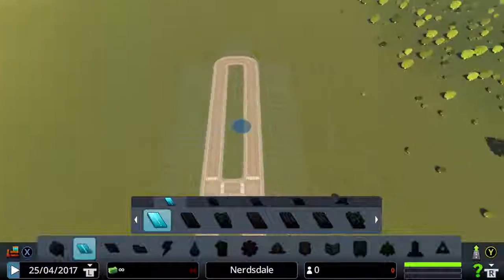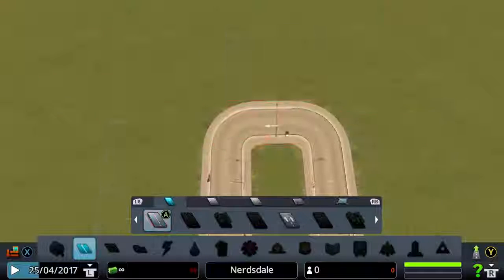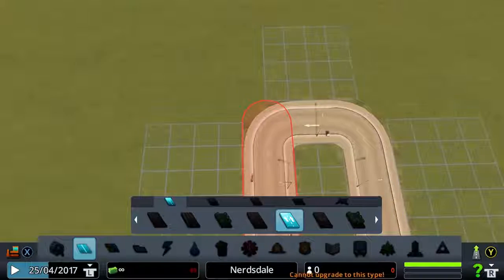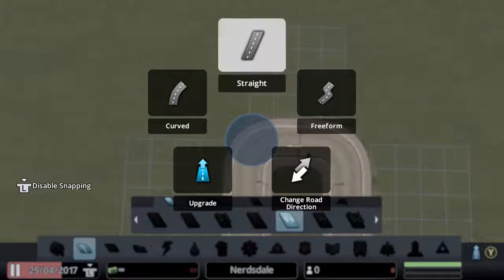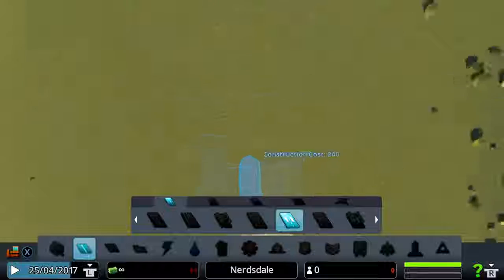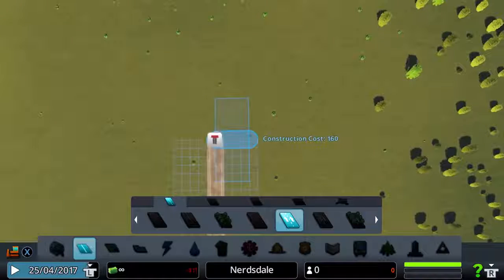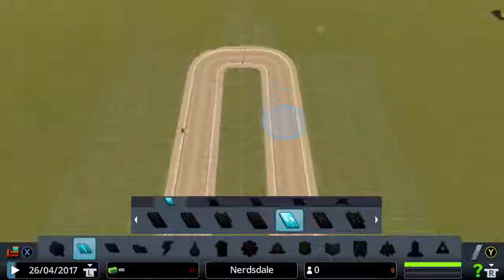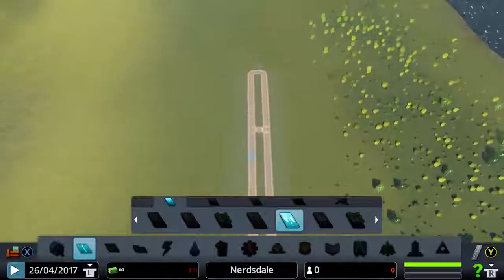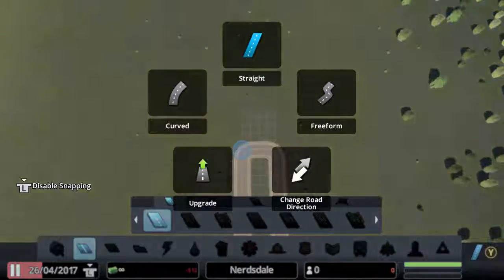So you can go around that area kind of nicely, which is relatively important. We'll continue with the one-way system that we have going on — bring it to there, bring it to there, bring it to there. Absolutely beautiful. Now that little bit's one-way, but that's okay for the time being. I can go in and just upgrade that as well.